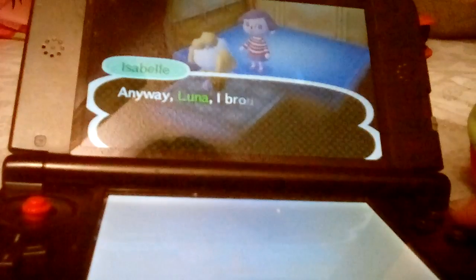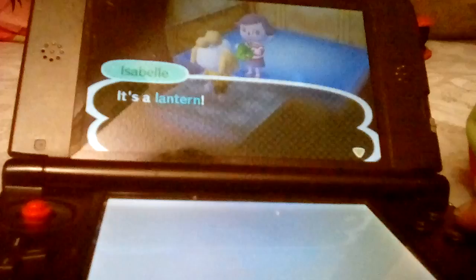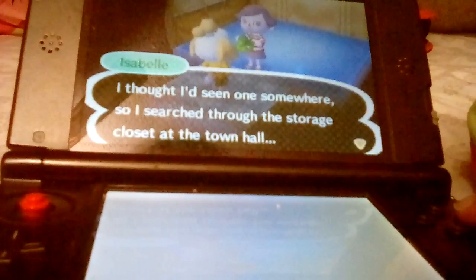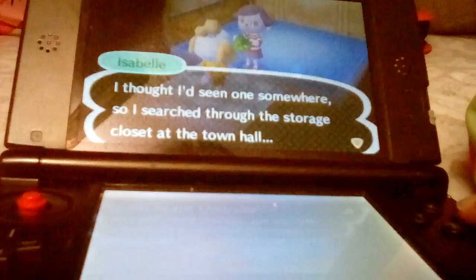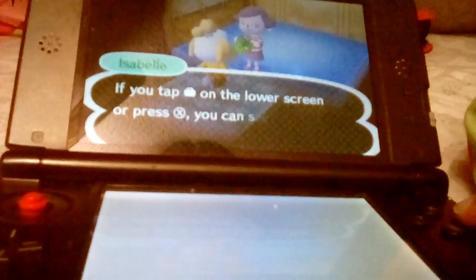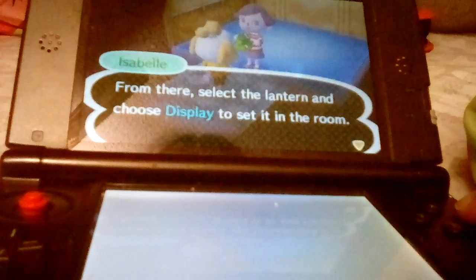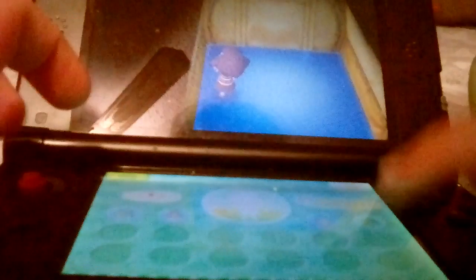Oh no, I got all carried away again! Anyway, Luna, I brought you something nice - it's a lantern! I thought I'd seen one somewhere, so I searched through the storage closet at the town hall, and sure enough it was there. I thought it'd be perfect for you since you're sleeping in a tent. If you tap on the lower screen or press X, you can see what's inside your pockets. Select the lantern and choose display to set it in the room.